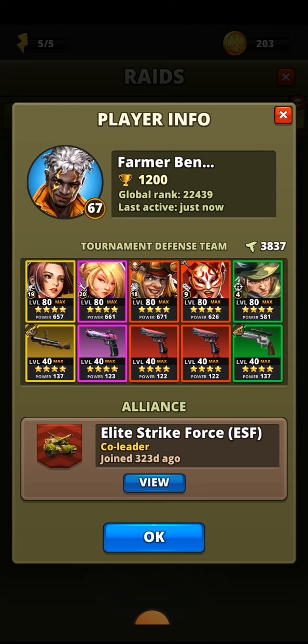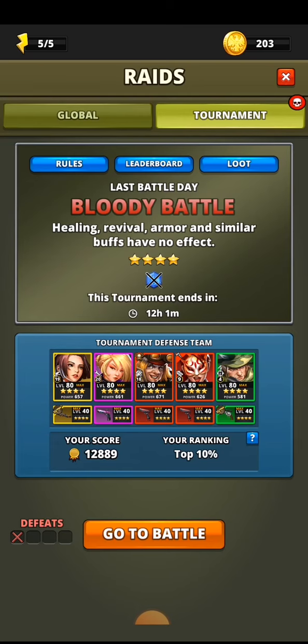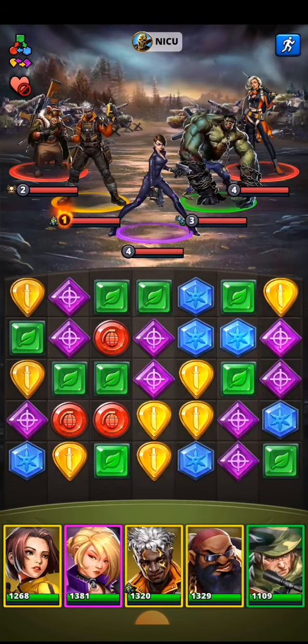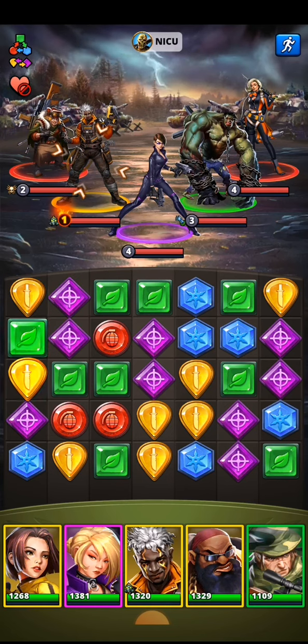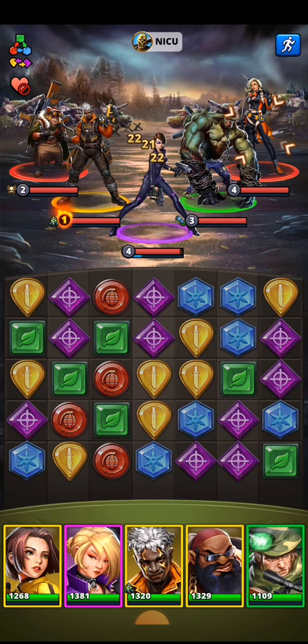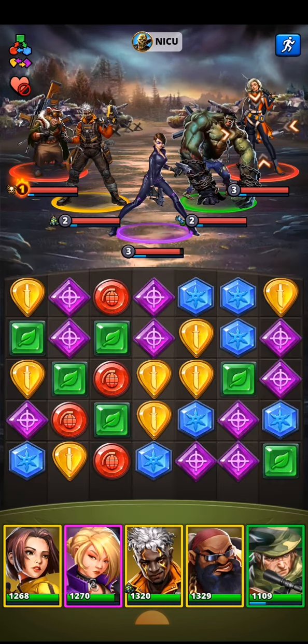Now the tank is going to be the hero that takes the most hits, and I'll just demonstrate why by going to tournament and going to battle. The tank — if you look at my opponent Niku — you'll see their team: position one, two, three which is the tank, four, and five. The tank takes most of the tile damage, and that is because of the seven rows of tiles. The tank, aka Rana here, is going to get hit by three out of those seven rows.